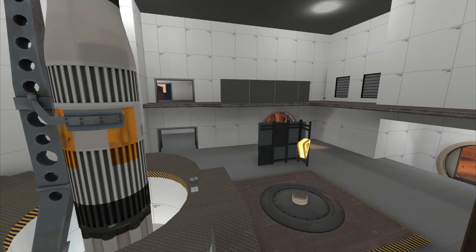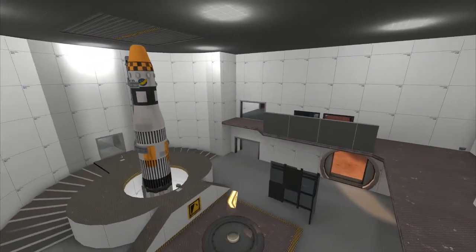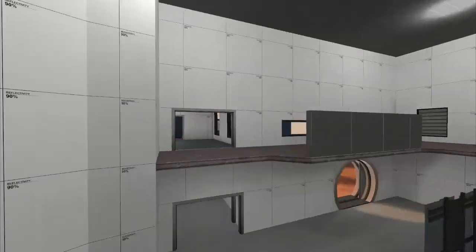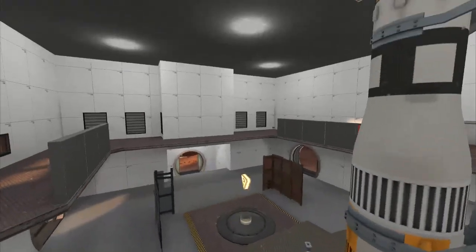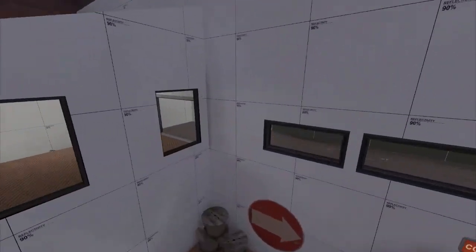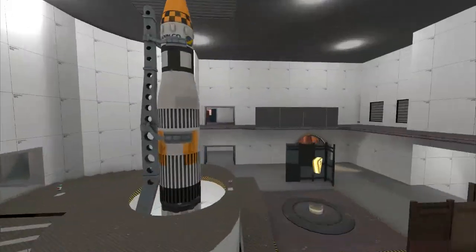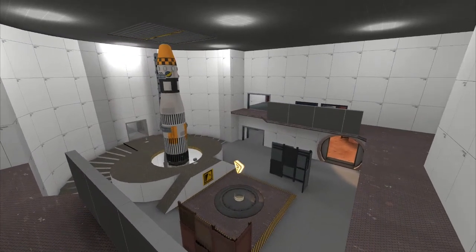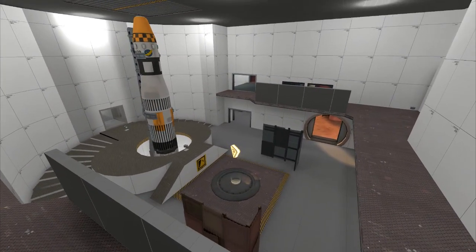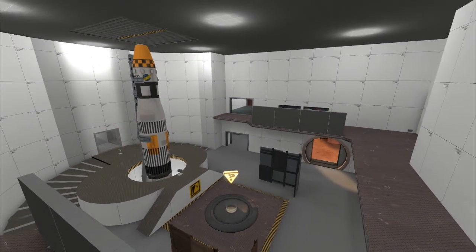Having a lot of entrances into the building also makes it very difficult — in my opinion — to really defend the actual building that much, and it becomes more just about the back and forth of trying to take over the building. It was never really one team just holding it for the entire round. The way the map would play out is very, very back and forth, and I was very pleased with it. It's pretty much been like that for its entire lifespan.